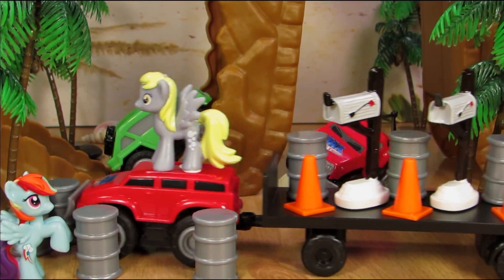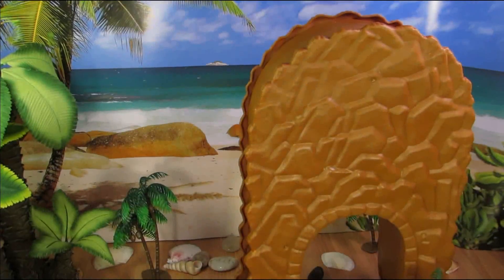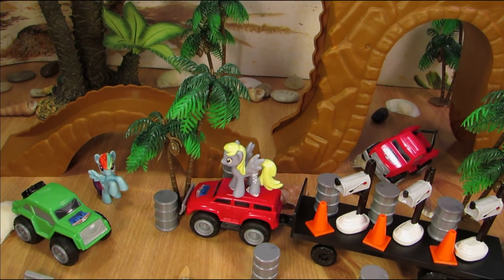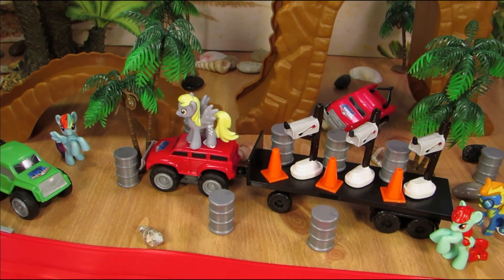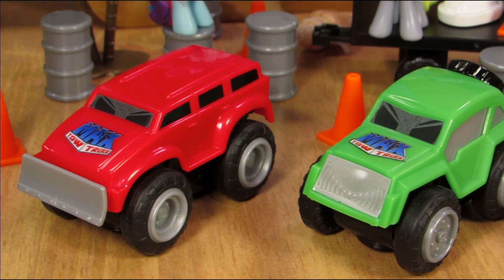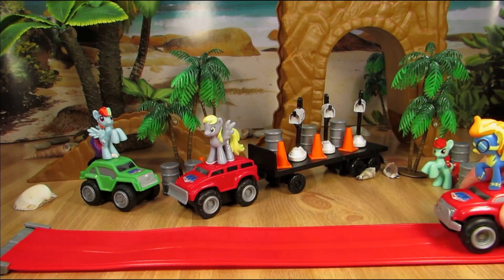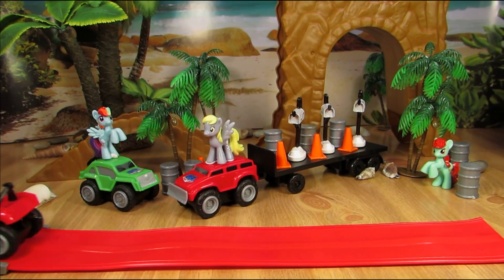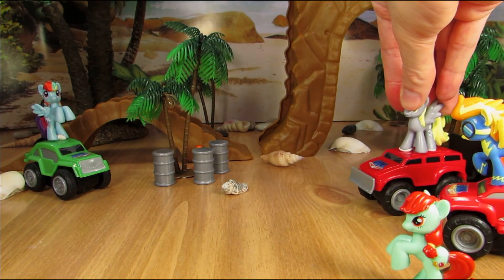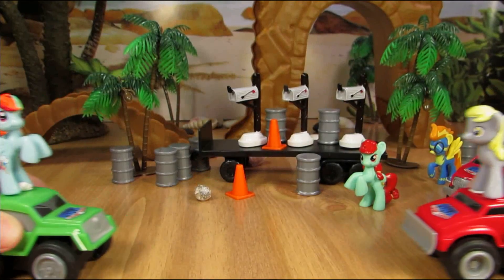Beep beep! Coming through! Derpy, you just ran into a tree! This isn't a tree, it's the finish line! Here is everything after it's been freed from the package. The primary obstacles are barrels and cones. Of the sets that I have, there are three different types of Max Tow Trucks, and there's also a little red ramp in one of the mini sets. These things work by revving up the engine by swiping it back and forth and letting go. The longest red truck also has a trailer hitch that is super easy to hook up so Derpy can haul junk wherever she wants! Nothing to see here — just a mailmare with a bunch of mailboxes. Now let's find out which truck is stronger!